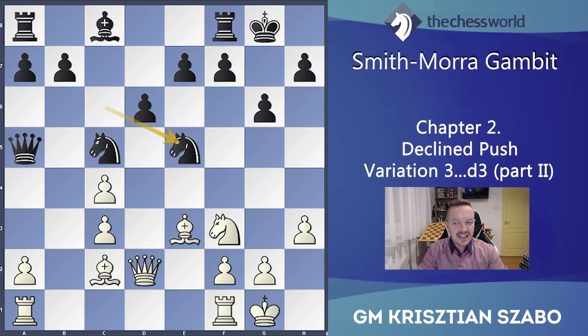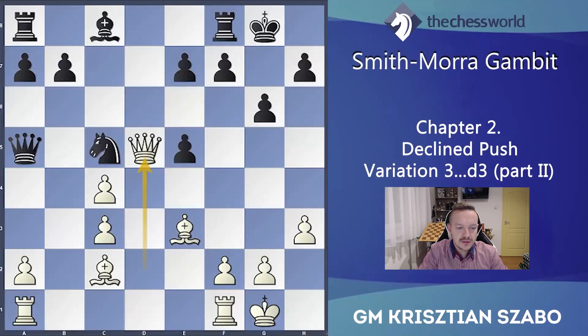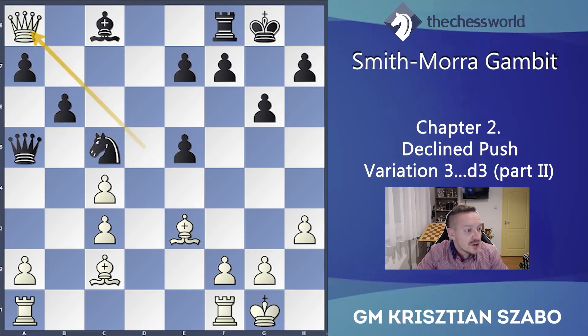Let's continue with Nxe5 Nxe5 dxe5 and Qd5 — this is the current position. The point of Qd5 is that we pin the knight so it can't move, and we also take pressure on e5. His general main problem is the c5 knight, and if he plays b6 it seems to be losing immediately the rook.